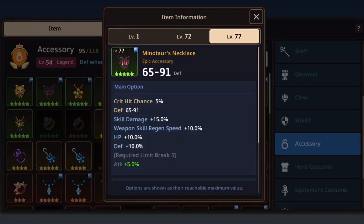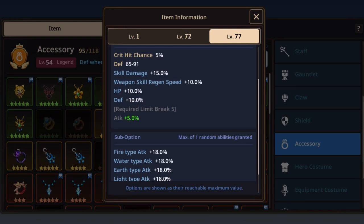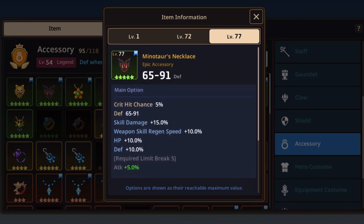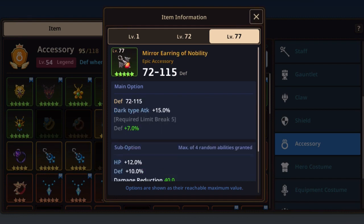First up — the Minotaur's Necklace. I won't go into full detail again, but this is my main go-to for offensive play. It is time-gated by your battle medals, so it will take a long time to limit break. It has a nice additional +5% and overall very good stats: weapon skill regen and skill damage. A very strong option.